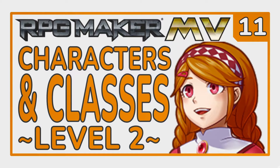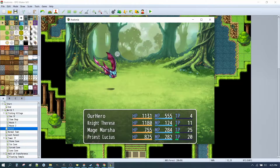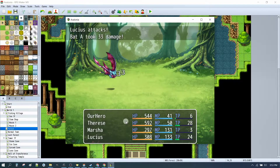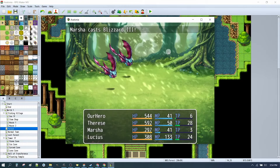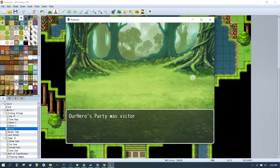And then we moved on to characters and classes, magic and skills. We saw that we now have the ability to do some pretty amazing stuff, like blowing things up or things like freezing them. Once again, a lot of creative effort going into these spells.